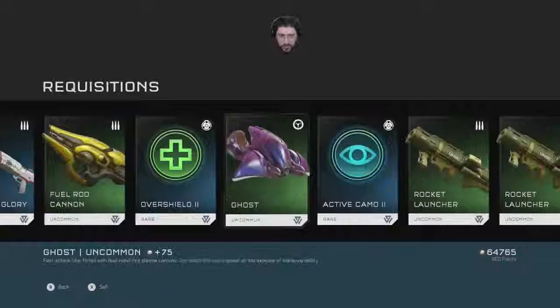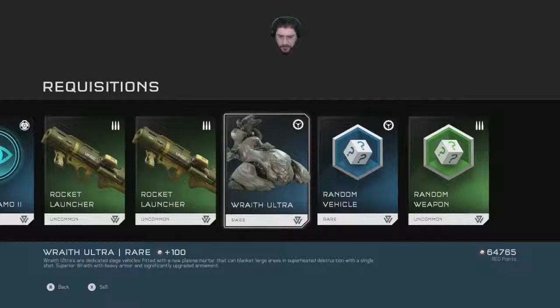Is there a Wraith Ultra? Wraith Ultras are dedicated siege vehicles fitted with new plasma water that can blanket large areas in superheated destruction with a single shot. Superior Wraith — with heavy armor and significantly upgraded armament.